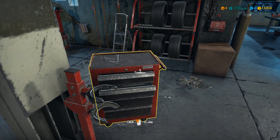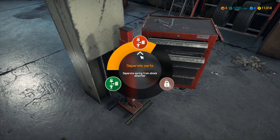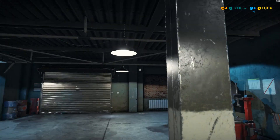Hey guys and welcome back to Car Mechanic Simulator! Let's see if I have... Join parts, separate parts. Shock absorbers - oh that's cool. So I can... I didn't realize I even had that. Did I get a port? No I didn't. Annoying!